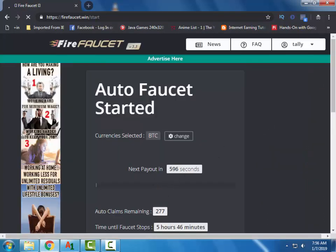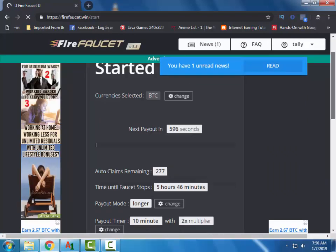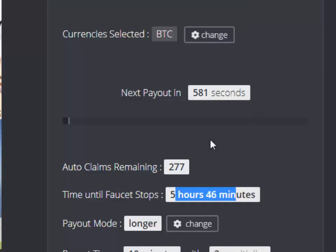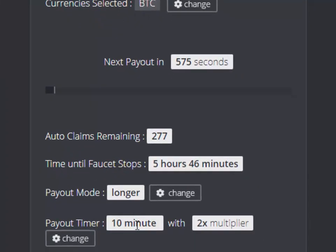You have multiple options on how you want to get the Satoshis you have mined. This is the timer according to my settings, in which the auto claims will stop. I have chosen the mode of longer and the timer of 10 minutes. You can change it by clicking the change button.